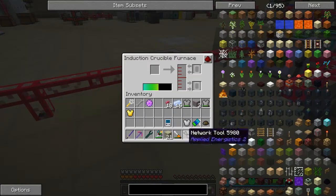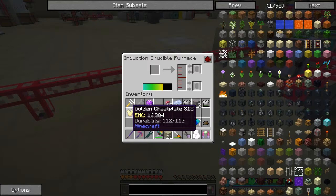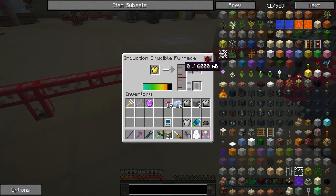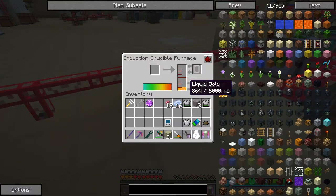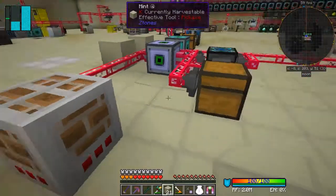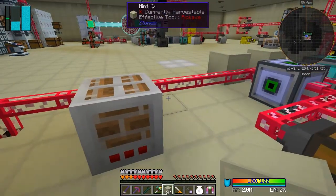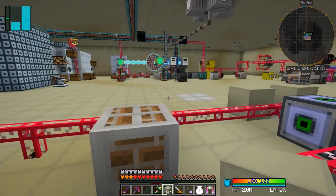I'll put the cable on the side just below the machine, connect it up, and cover it back up again. That's heating up nicely, and so are these. This one is already repaired - can we put that in there? Yes, it will smelt into liquid gold, which is fantastic. You get quite a reasonable amount of liquid gold.